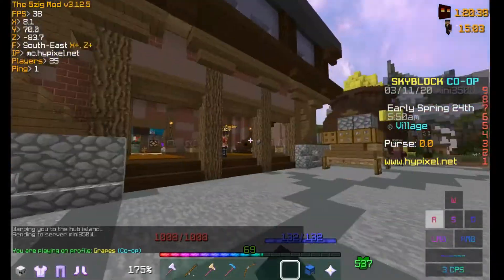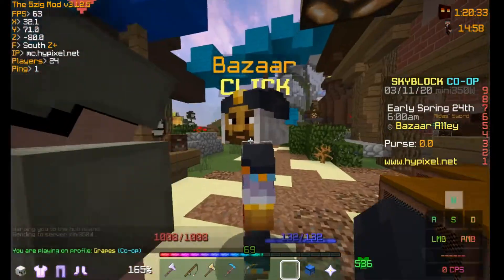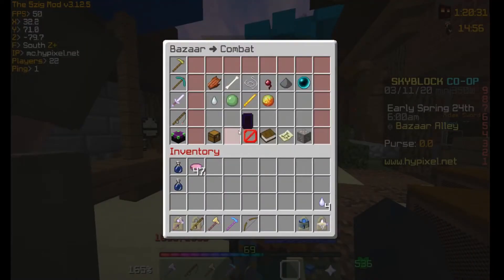The way to get to Bazaar is to walk through the auction house, and then — this is Bazaar.